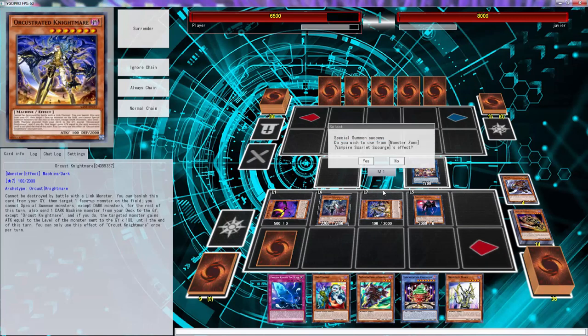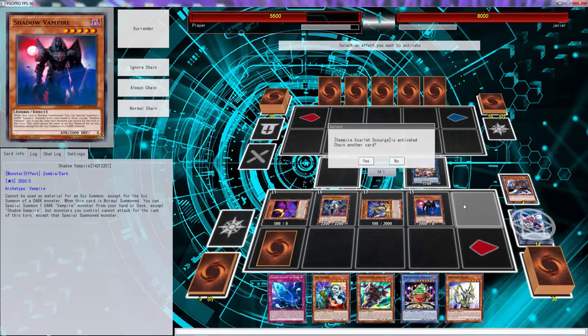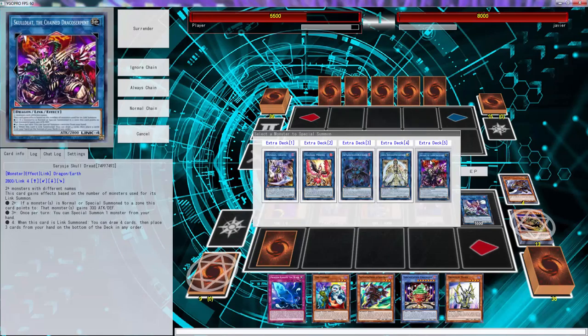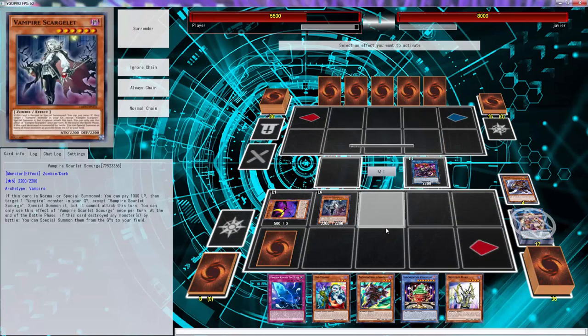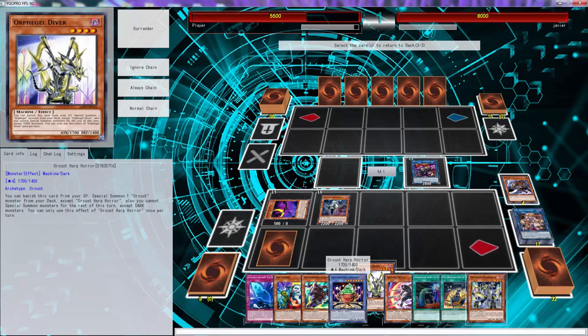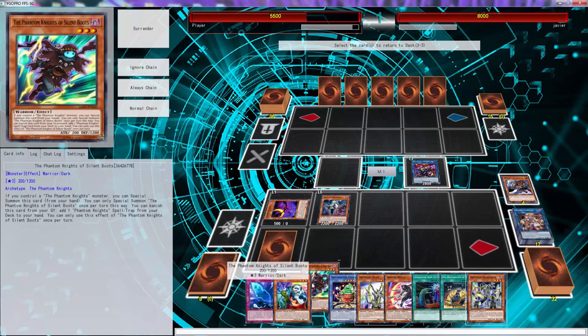Actually, we already have Solitaire in the graveyard — I don't know why I did that. I'm gonna pay that extra thousand to bring back Vampire Sucker, and now we can use all four of these to go straight into a Scoldy. We can just put this Orphegel Driver back. Look at the Pre-Prep — we already have that. Oh my god, we drew literally every Orphegel in the goddamn deck. Let's put Silent Boots back.